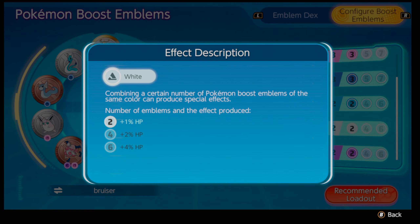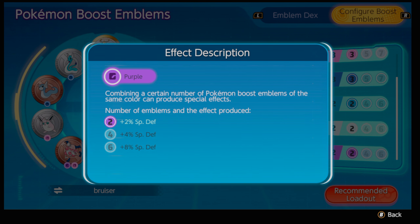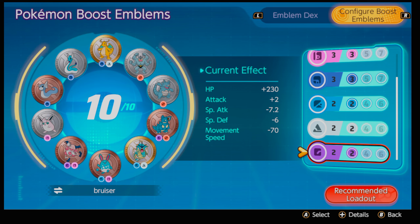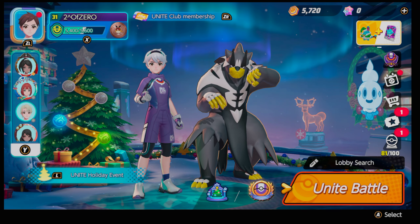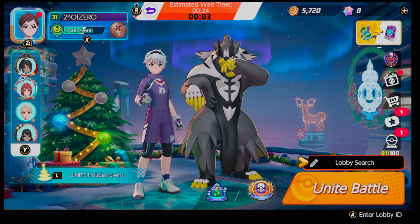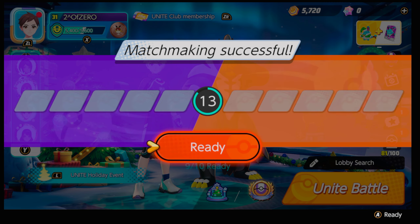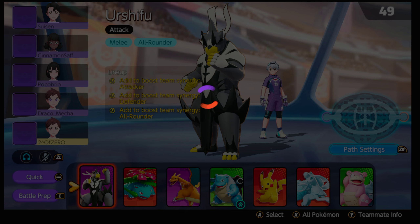We have a plus two percent defense, a plus one HP boost — and obviously that goes a long way especially because of lifesteal, so I can soak up a little bit more. We also have a plus two percent speed special defense, and as you know there are a lot of Pokemon in this game that love to be ranged with special attack builds. Have you ever been kited by a Pikachu? I guarantee you're gonna hate it with a passion.